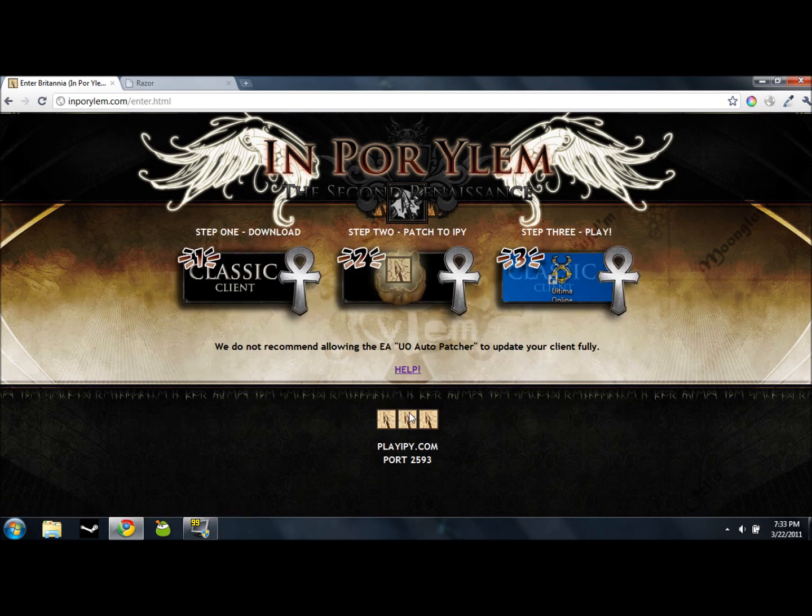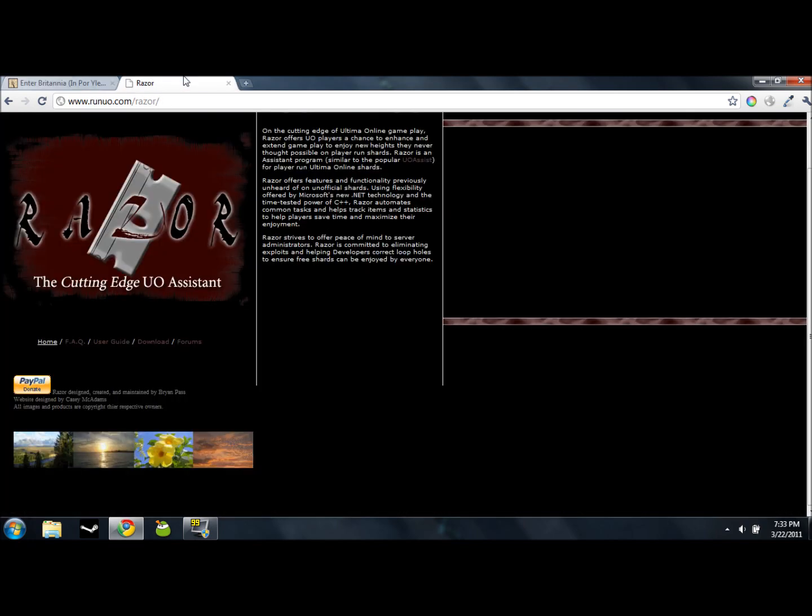Click Enter Britannia. You're going to want to download the classic client, the patch that will allow you to play on the free server, and one other program. This program's called Razor.